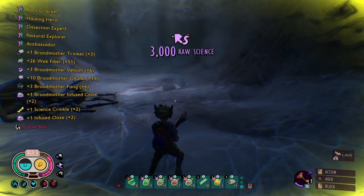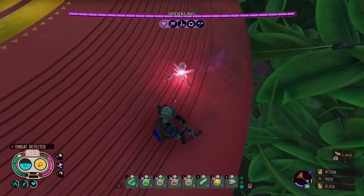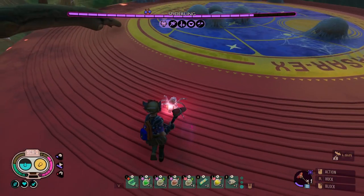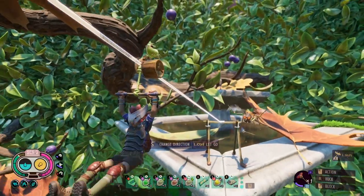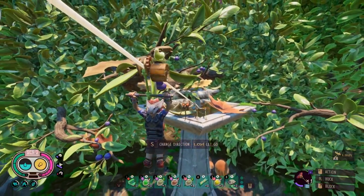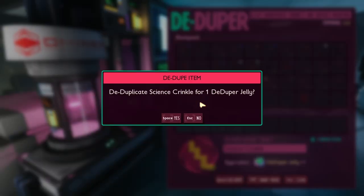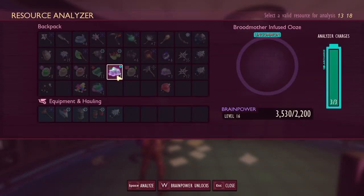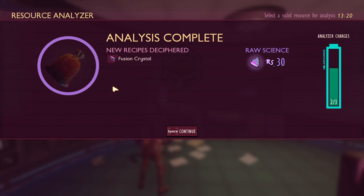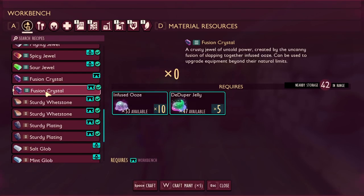Let's go — we got that Broodmother ooze and all that other loot. Let's go. We got her twice, baby! Let's get this infused spiderling real quick. Got him. Go aphid, go! We're going to de-dupe these crinkles. I think I'm going to keep this waffle — I might de-dupe it later. Analyze this Broodmother ooze. We learned a fusion crystal — I thought we already knew that, but maybe it's a different fusion crystal recipe. Broodmother ooze and de-duper jelly, and the other one's infused ooze and de-duper jelly — so we have two fusion crystal recipes now.